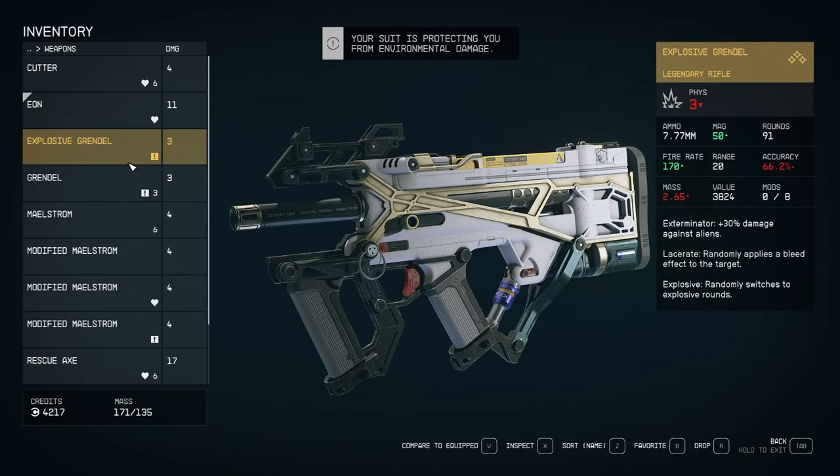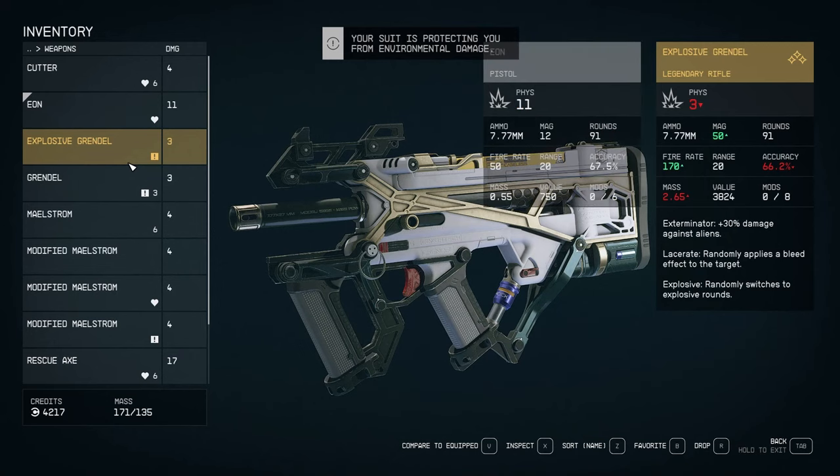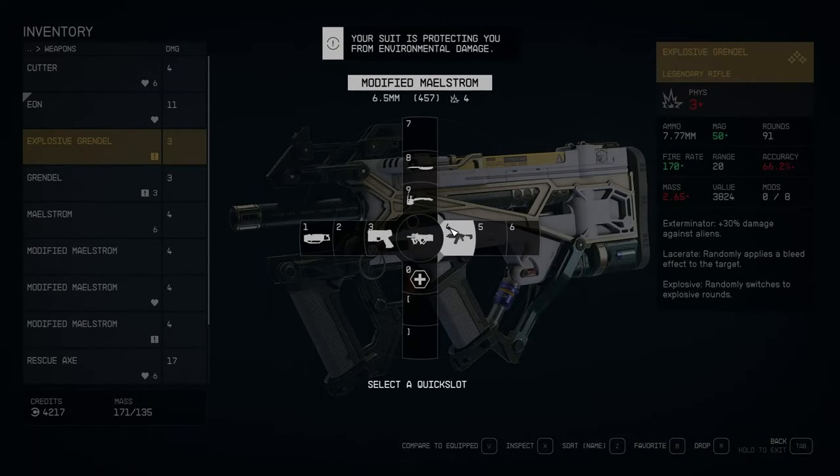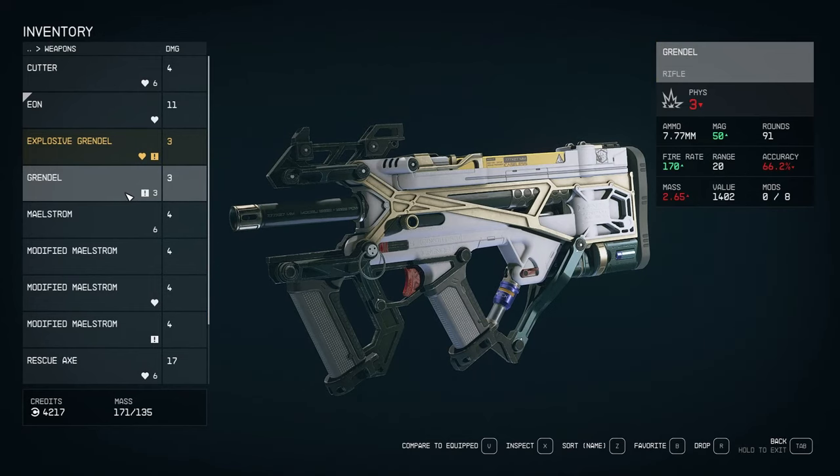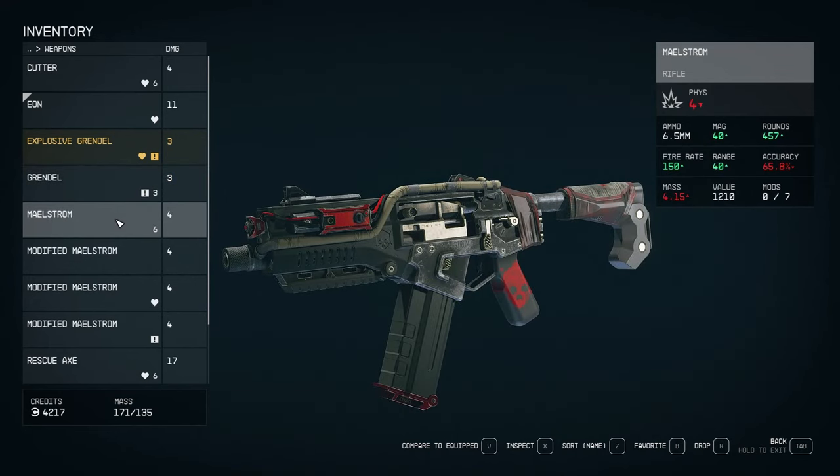Found what looks like an SMG — we are favoriting that. Thinking about loadout: I kind of want med pack to be on four so I can easily reach that. Explosive Grendel — we can put that on two. How much are these worth if I sell them? Twelve hundred. I can drop some of these ones.